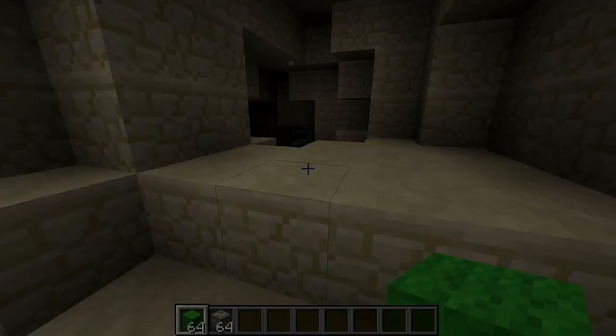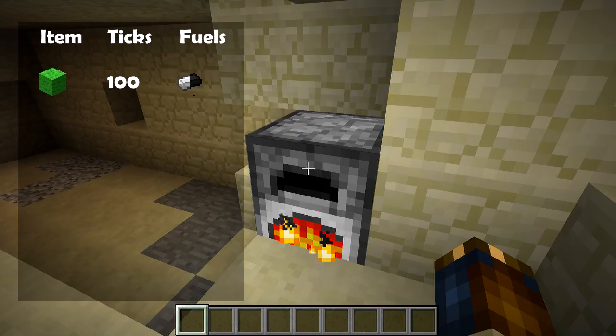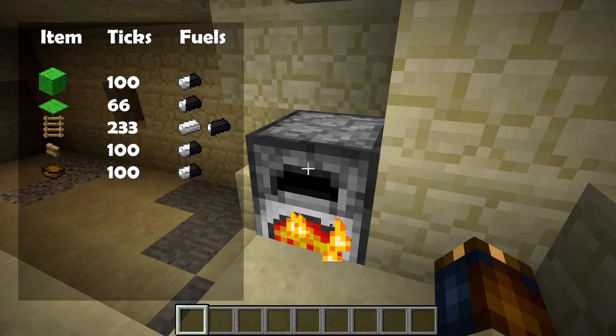More items will now burn as fuel in a furnace. This includes walls, which burn for 100 ticks, meaning they can smelt half of an item. Carpet burns for 66 ticks, which means it can smelt just one third of an item — so if you stick three carpets into a furnace, it will burn almost enough to smelt one entire item, but not quite; the arrow will visually fill up all the way but the item won't actually smelt. Ladders burn for 233 ticks, just shy of one and a sixth of an item. Balls and wooden buttons: 100 ticks, half an item.